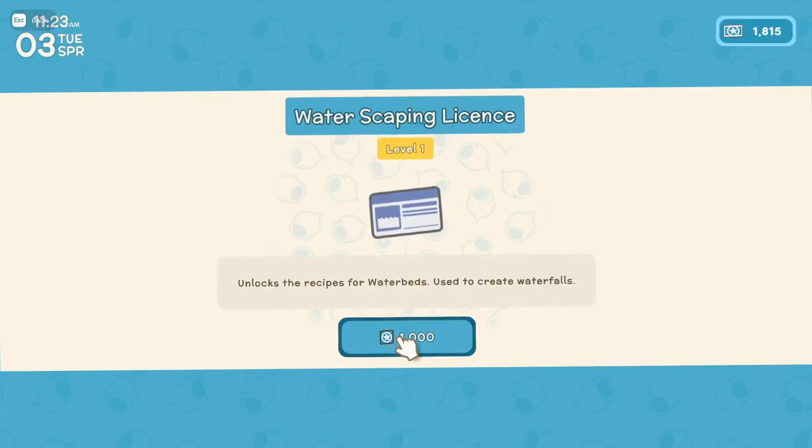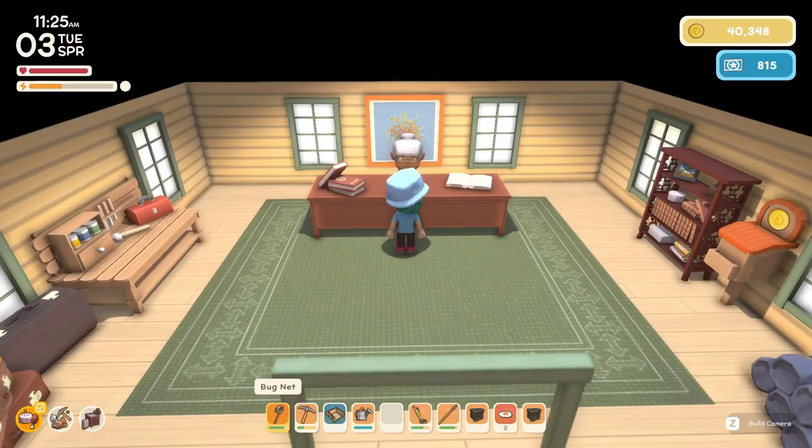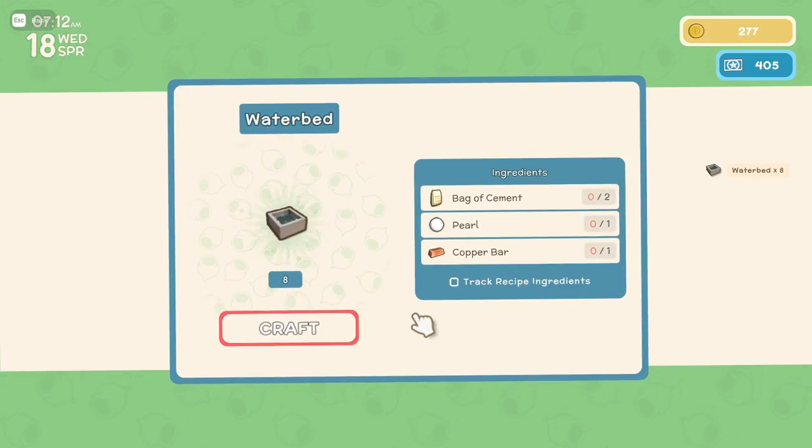To get waterbeds all you will need is the waterscaping license and you will get the recipe for waterbeds, which need cement, copper, and pearls that can be harvested from oysters in the ocean.